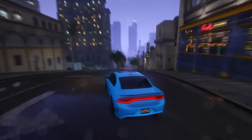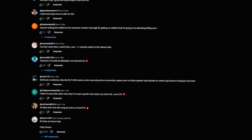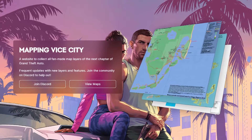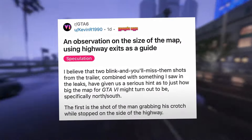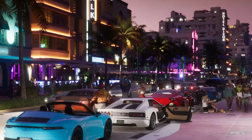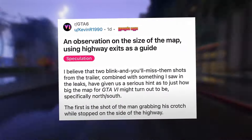Here's something to ponder: if the map indeed resembles this depiction, it would be quite astonishing. It's intriguing how the leaks have remained silent about the northern portion of the map. Now, here's a significant discovery — an observation on the size of the map using highway exits as a guide. Two blink-and-you'll-miss-them shots from the trailer, combined with something from the leaks, have given us a serious hint as to just how big the GTA 6 map might turn out to be, specifically north-south.